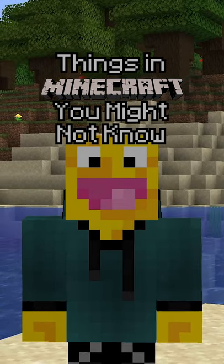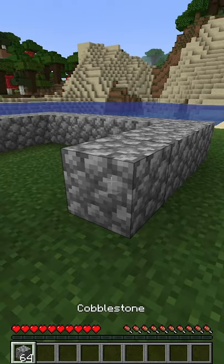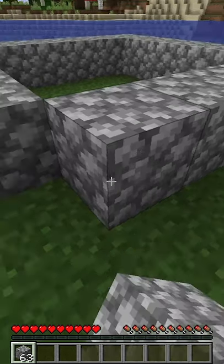Things in Minecraft you might not know. When you are in survival mode and you have a block in your inventory, you can middle-click on that block to instantly get it in your hand.